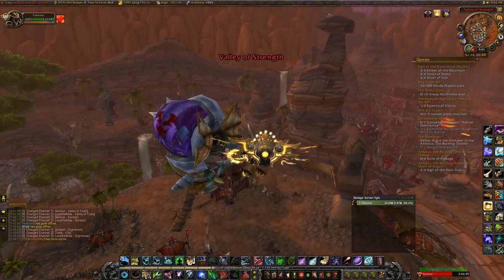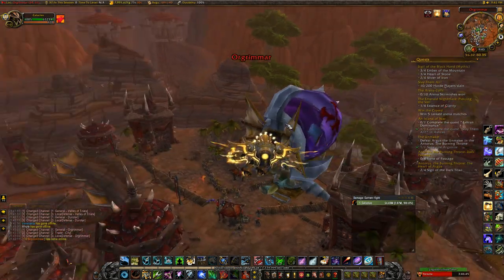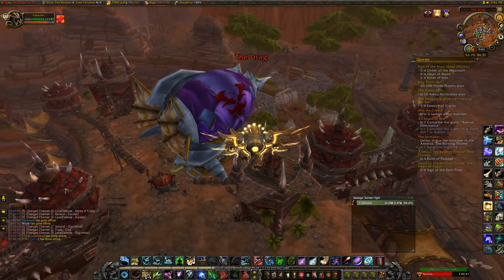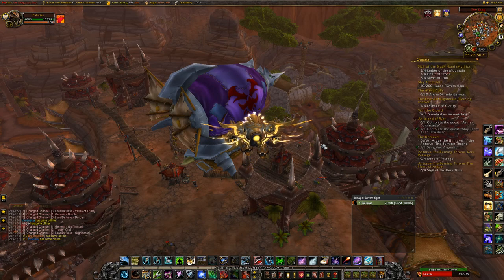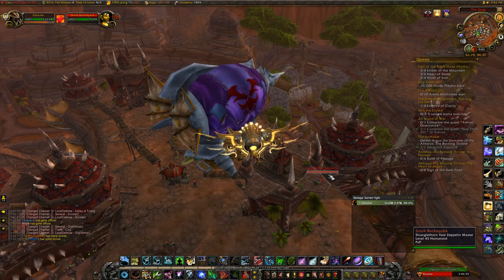So I made a video about a week ago talking about 7.3.5 undocumented changes. One of them was these Doomsayer's Robes, and I said that the way you get them is by killing Twilight Cultists in Silithus. That is not the case whatsoever.